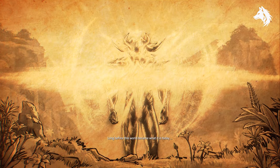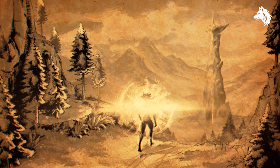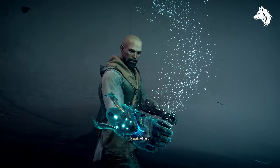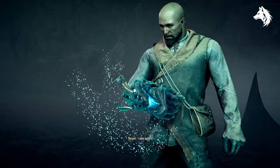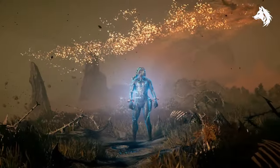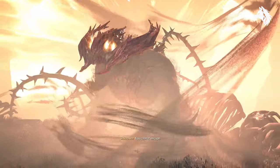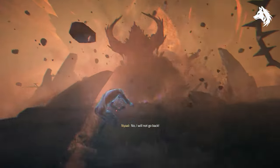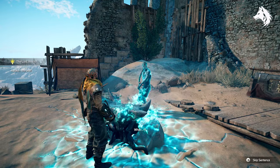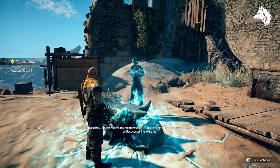The story of Atlas Fallen takes place in a world controlled by gods. An evil god called Thelos requires enslaved humans to mine for a substance called essence — what gives the world life — which is why the world is mostly sand. As the player you discover a gauntlet containing a friendlier god called Niall, who gives you his powers so you can defeat the evil and restore the world. While the overall theme can sound clichéd, if you can invest in the characters and the journey, it makes for a decent story, and I definitely had no issues with that.